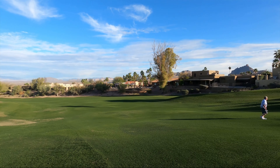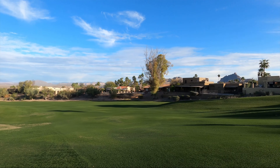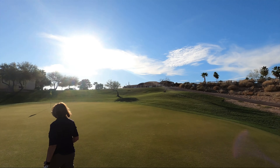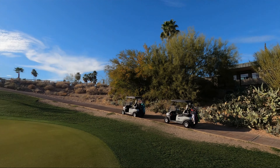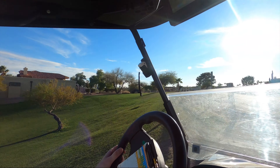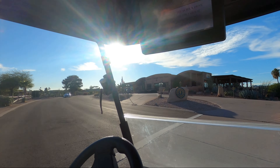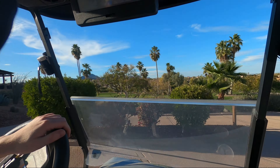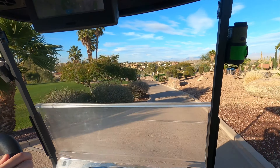Then we're going to skip forward here a little bit to hole number 9, which comes uphill right back towards the clubhouse, and you do have those great mountain views looking out to the east. Now we're going to continue on after hole 9 and go back to hole number 1. As you can see, the clubhouse is right there on the left, as well as the putting practice facility on the left.